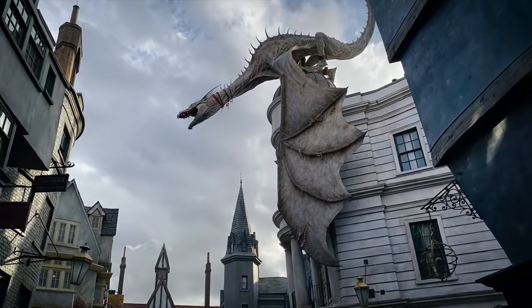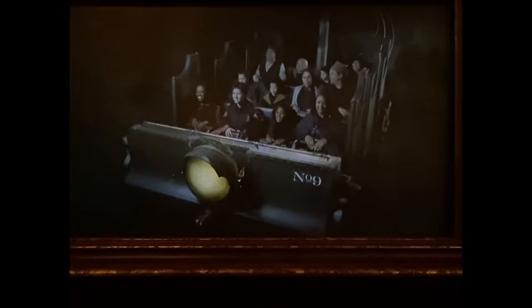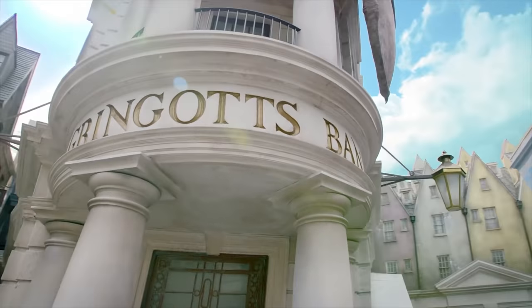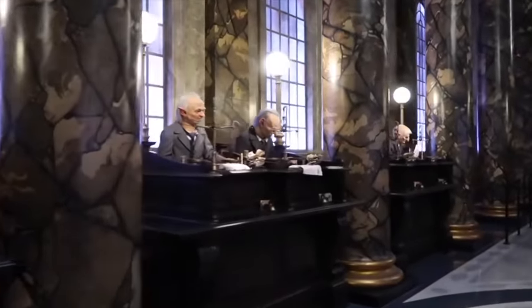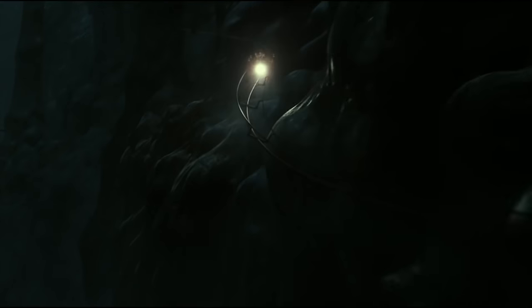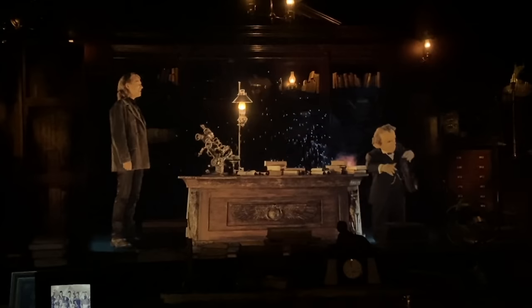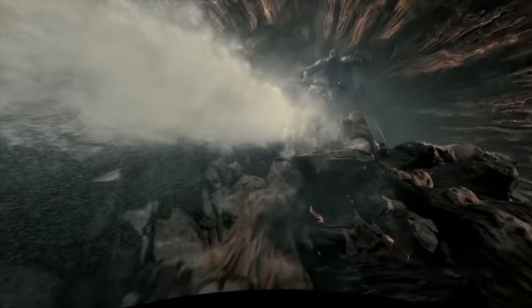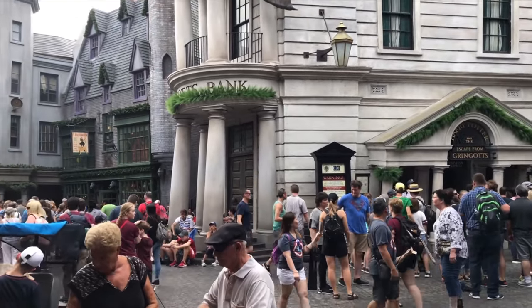The flagship attraction in Diagon Alley is Harry Potter and the Escape from Gringotts. This is a 3D motion-based steel rollercoaster dark ride that is based around the wizarding bank, Gringotts. You enter the bank surrounded by amazing audio-animatronic goblins that interact with the guests, before joining Harry Potter and the gang as you head down into the vaults and search for one of Voldemort's horcruxes. You'll meet many different characters, as well as some magical creatures seen throughout the attraction. This is a great attraction with many exciting elements, and is a must for any fan of the Harry Potter franchise.